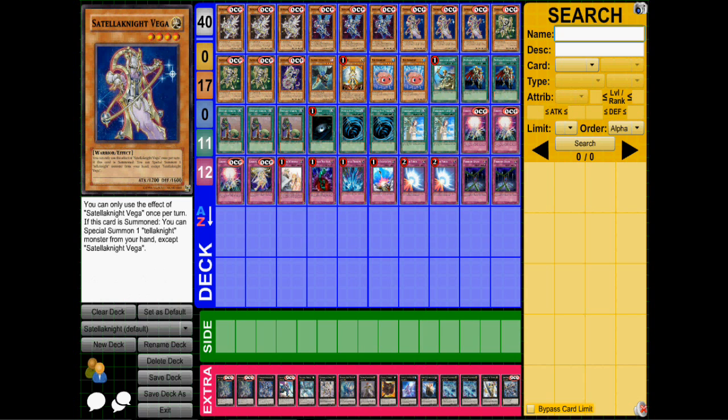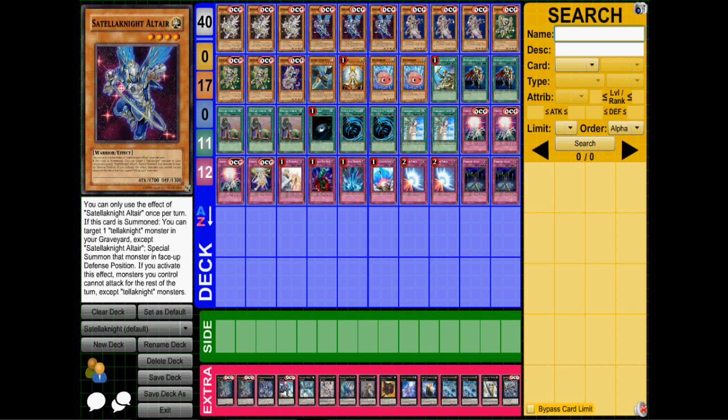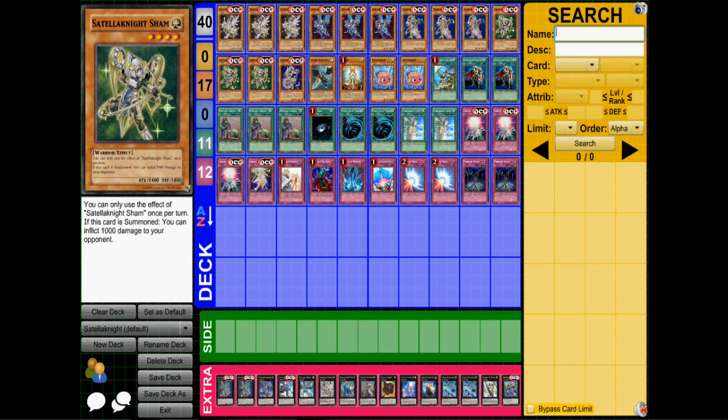Vega, when summoned, you can special summon another Satellarknight monster from your hand except for Vega. Good combination with Altair. When Sham is summoned, you can dish out a thousand damage to your opponent. Easy burn damage — I've won a couple of games because of Sham.